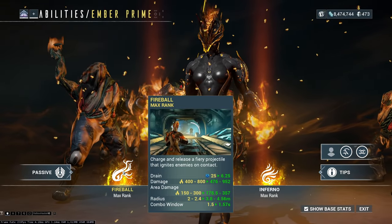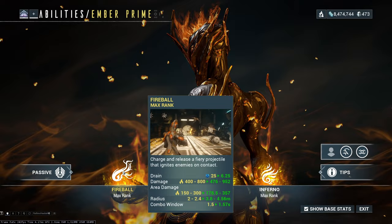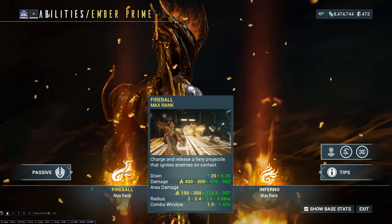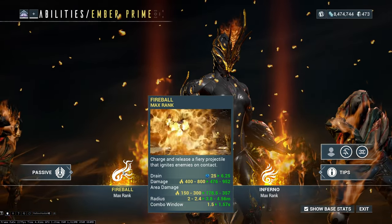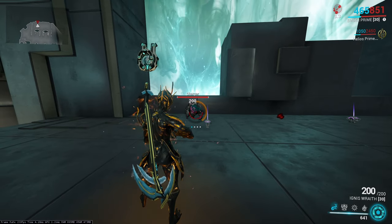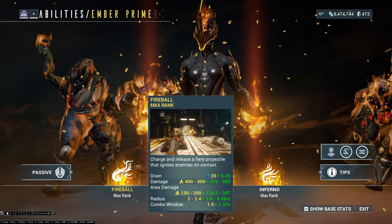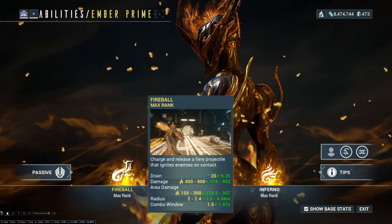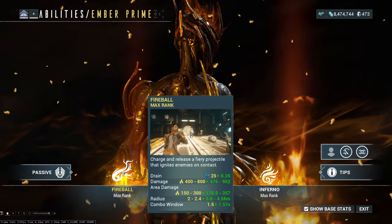Fireball: charge and release a fiery projectile that ignites enemies on contact. Drain is 25 energy. Damage is 400 to 800. Area damage for enemies around that unit is 150 to 300. The radius for this ability is 2 meters to 2.4 meters, conditional upon a combo window. The damage goes up from 400 to 800, 150 to 300, and radius from 2 to 2.4 meters based on whether you charge the ability. You hold it, your reticle lights up, and once fully charged it will deal increased damage up to 100%.